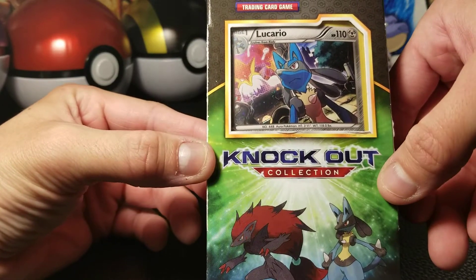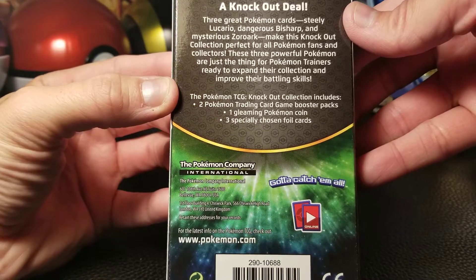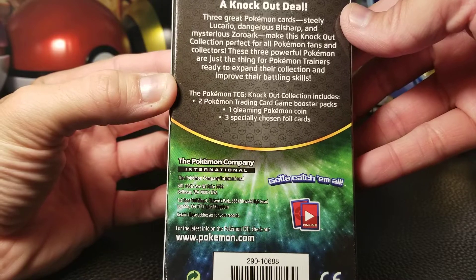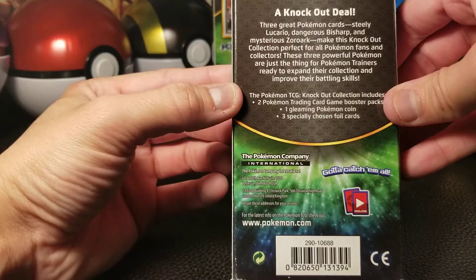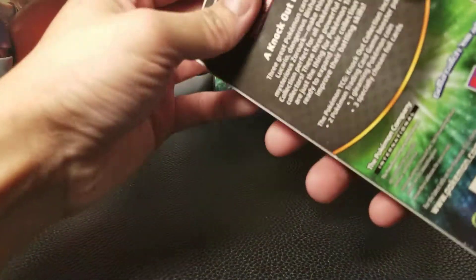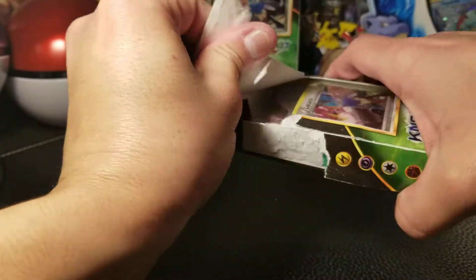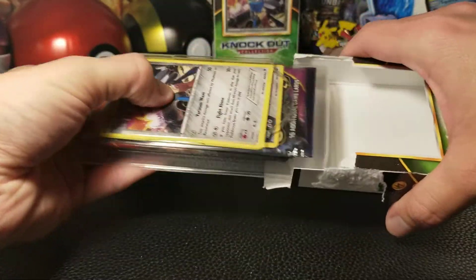Here we go — Knockout Collection Box, this one featuring Lucario. What comes in these is two packs, one gleaming metallic Pokémon coin, and three chosen foil cards. So we know we're going to get at least one with Lucario and two other mystery ones. Hoping to get at least a couple decent packs inside this thing — I haven't opened one of these in a while.